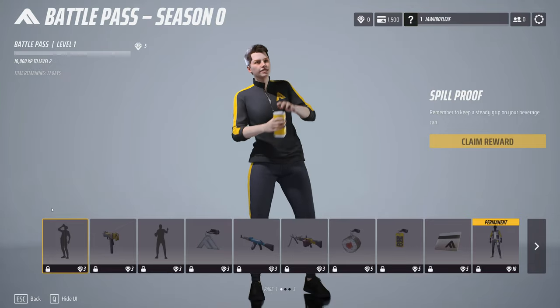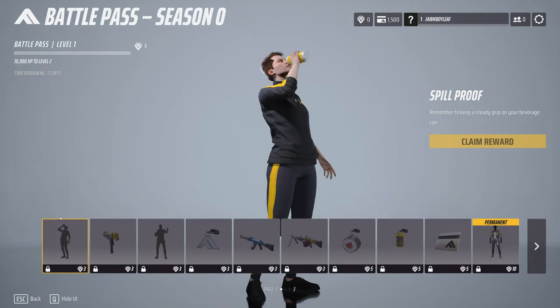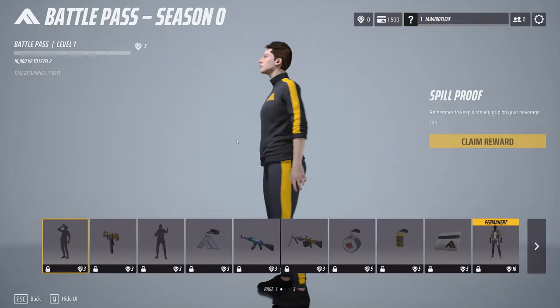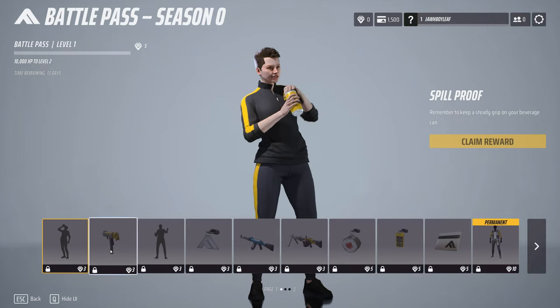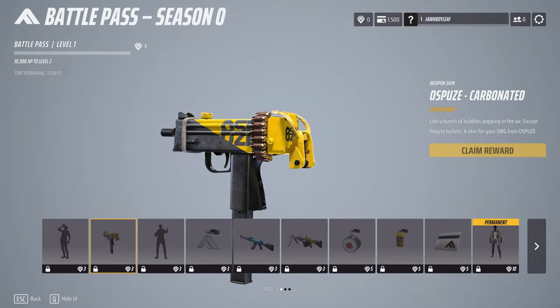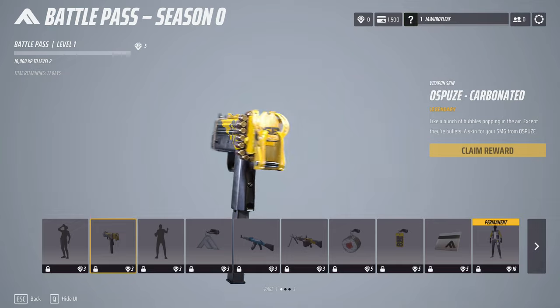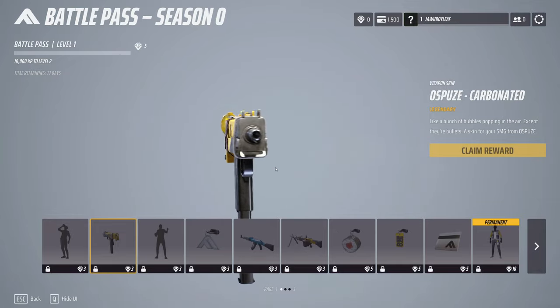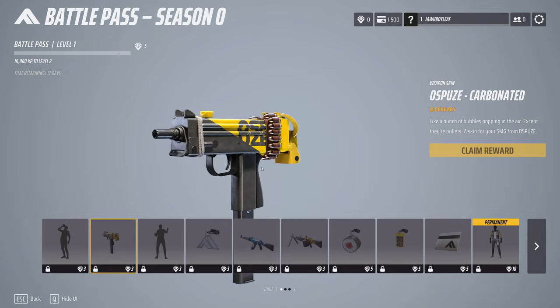So level one here, we have an emote for when you win the game — looks pretty nice. This is my character right now, it's like the default medium character. And then here we have what looks like a yellow M, or the Mac 10. Looks pretty nice. I like the bullets on the side here.